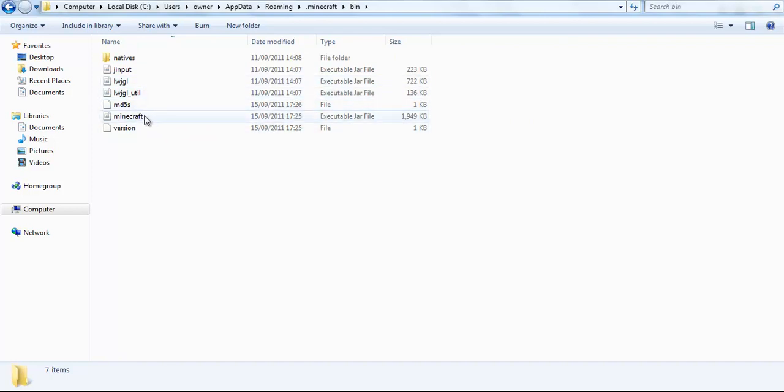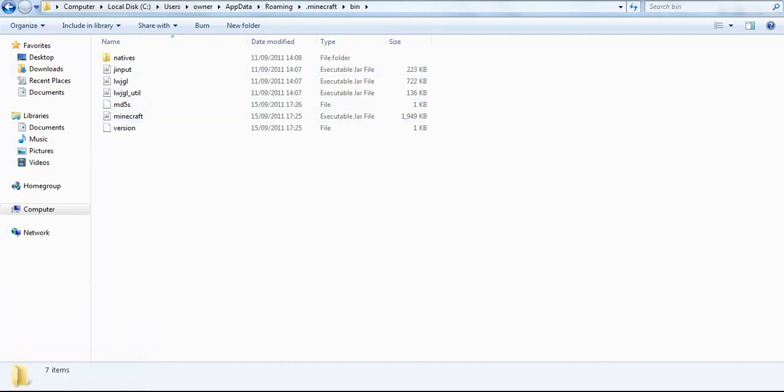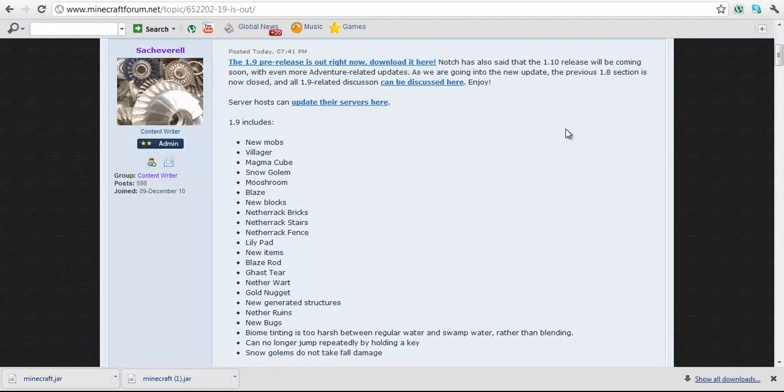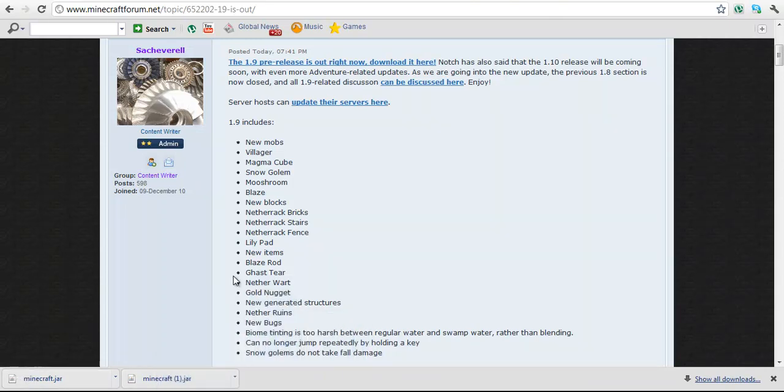So it says Minecraft here. Basically you just have to drag and drop the 1.9 Minecraft jar in, and it will probably say something like 'copy and replace' — just copy and replace. I recommend making a copy of your Minecraft bin first, so if you want to keep your 1.8 or 1.7 stuff you can, because there's no going back.